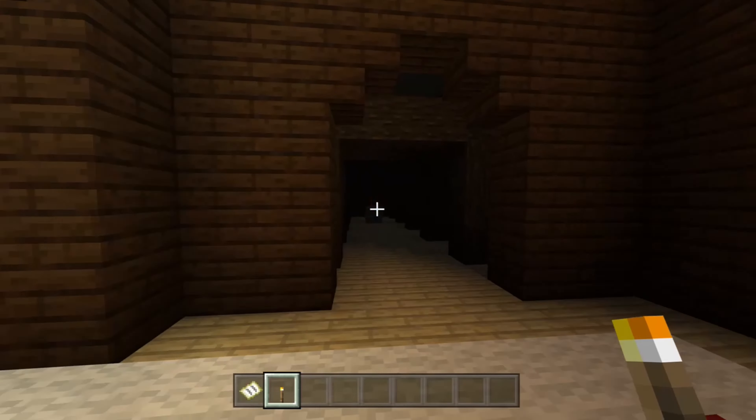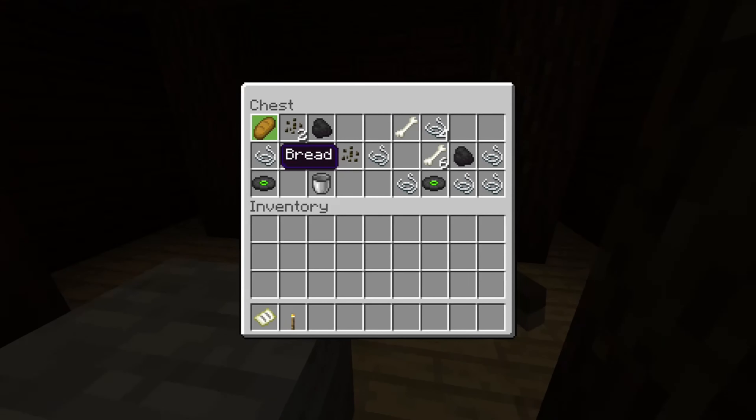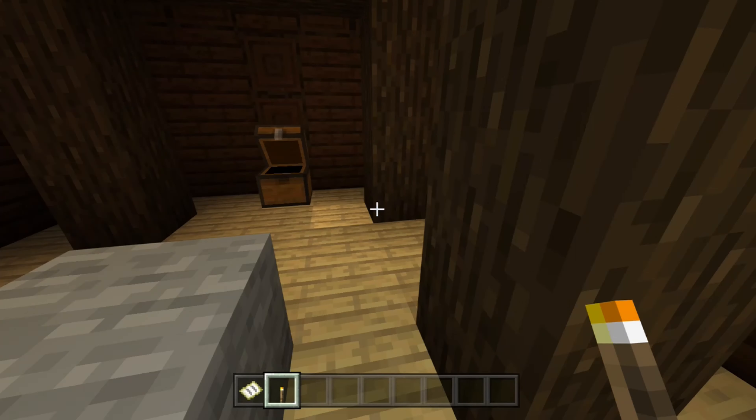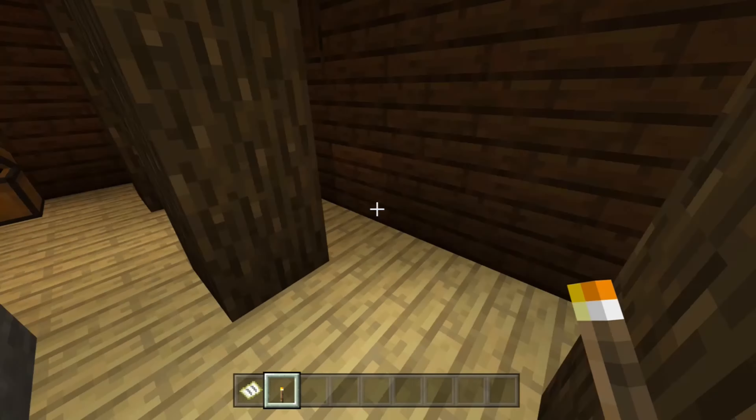Obviously the chests are empty in here. And obviously this mansion is actually huge. There's bread, there's melon seeds, a music disc in this chest, melon seeds, an empty bucket, string, a music disc, bones, and then more coal. So yeah, this is like the only chest that actually has stuff.